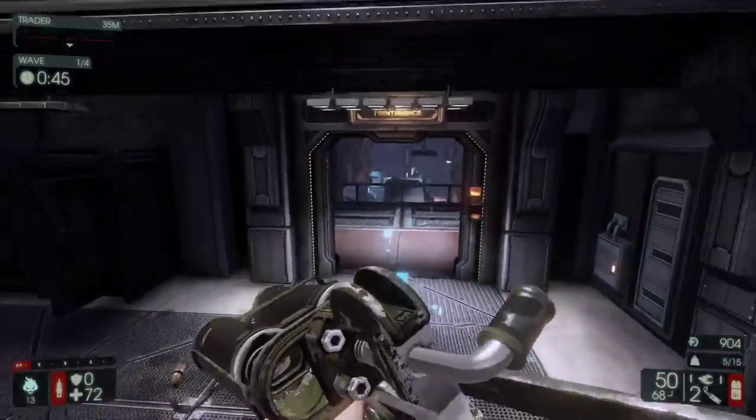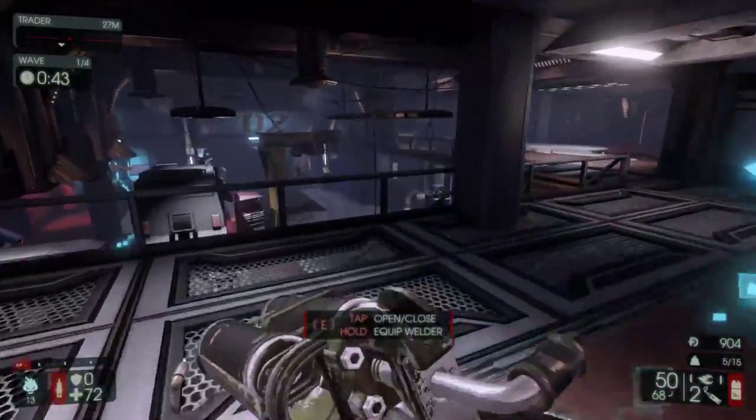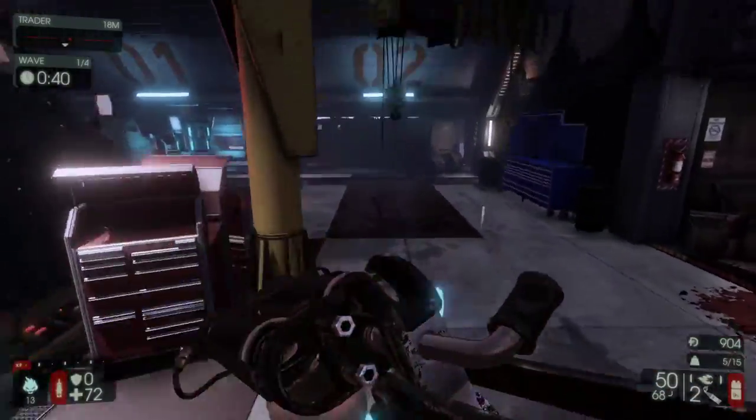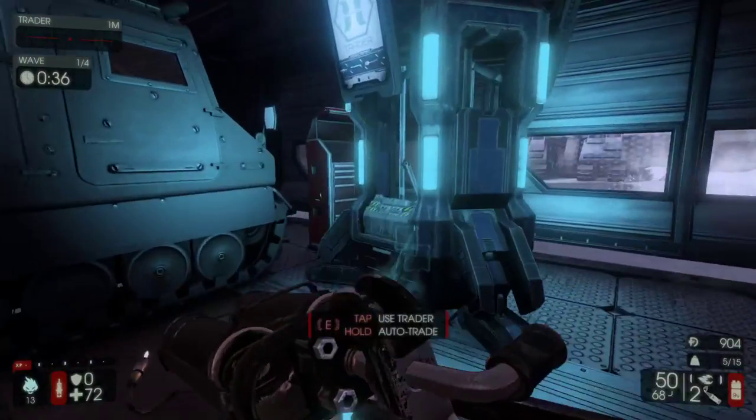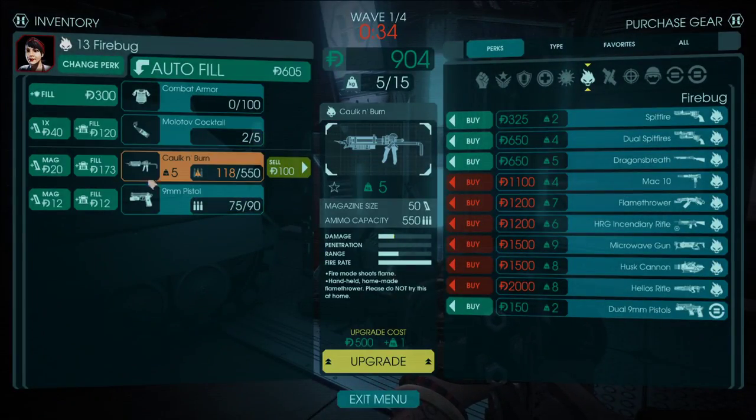In higher player count rounds where you have more Zeds to be killing, this is really a class where, like the demo, your ammo efficiency gets better the more Zeds there are. Because you don't have to shoot more — you're damaging an area, right? So if you have more Zeds, you just get more kills without actually using more ammo, as long as they're in one area.